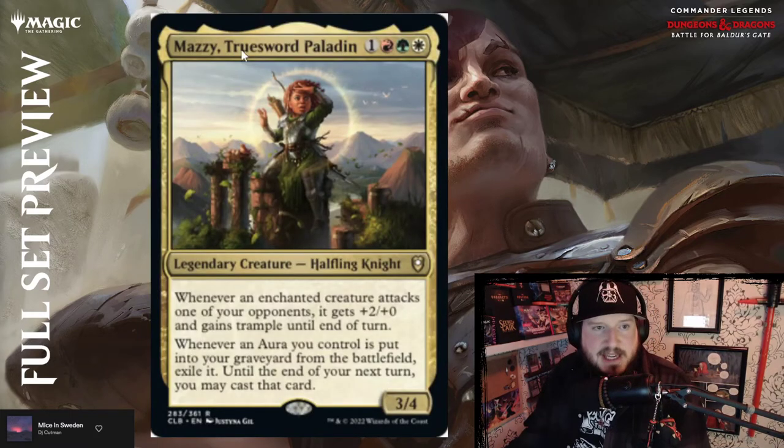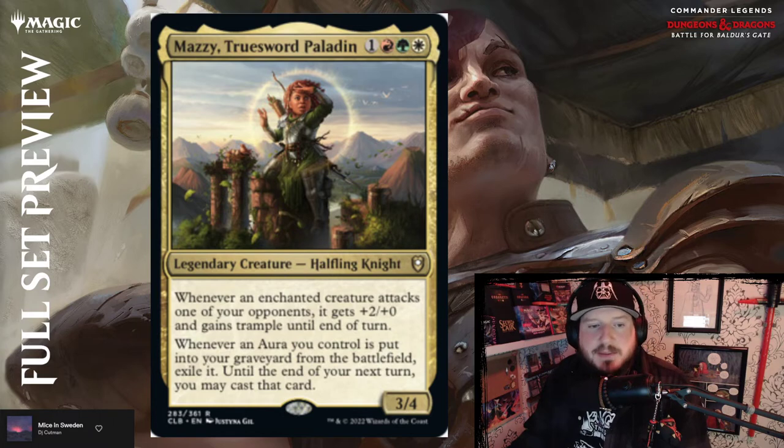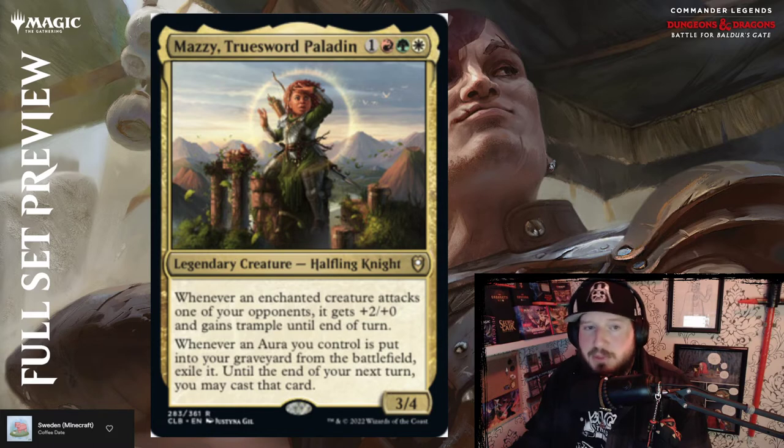Mazzy, Truesword Paladin — one, red, green, white for a 3/4 Halfling Knight legendary creature. Whenever an enchanted creature attacks one of your opponents, it gets +2/+0 and gains trample until end of turn. Whenever an aura you control is put into the graveyard from the battlefield, exile it until end of turn — you may cast that card. So you get to re-up on auras and give things a small bump plus trample. Red-green-white trample aggro auras — big surprise.